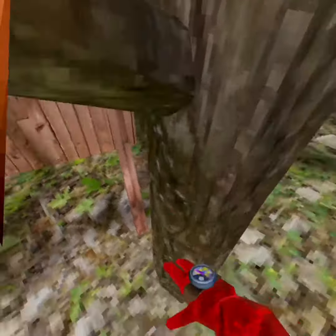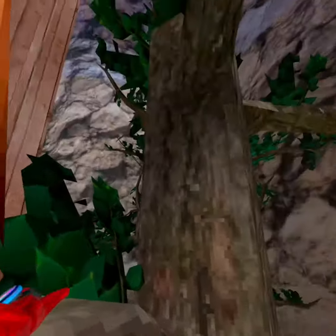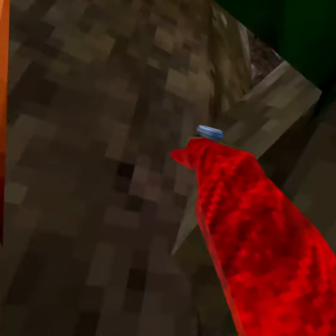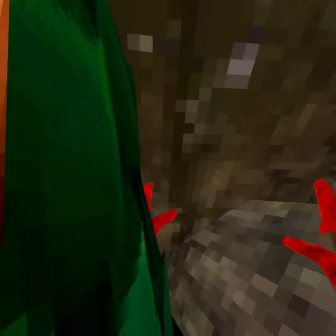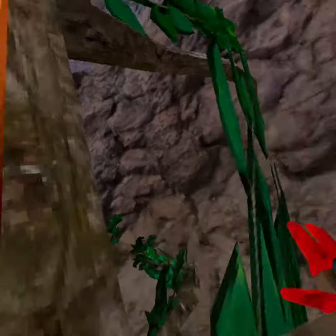Then kind of like wall run — or you can hit off once and then catch yourself. So once you get on here, you want to jump, and you're gonna find yourself somewhere like right here. Then you want to hit off and land on this.